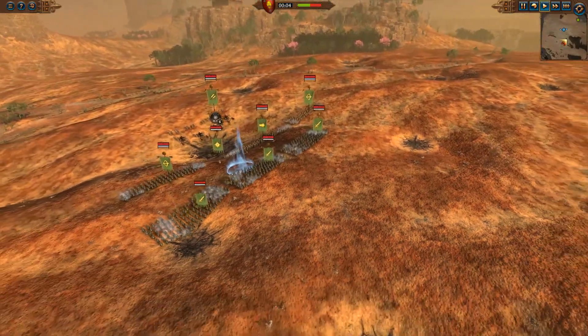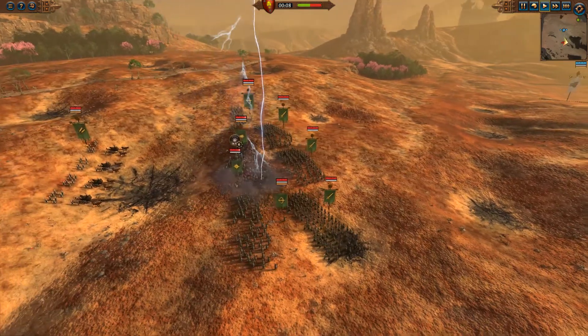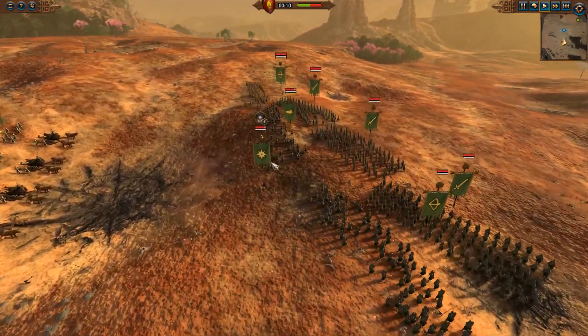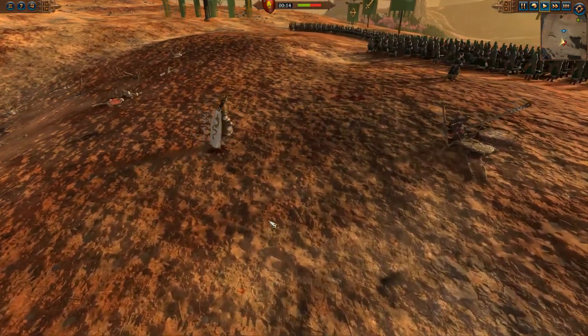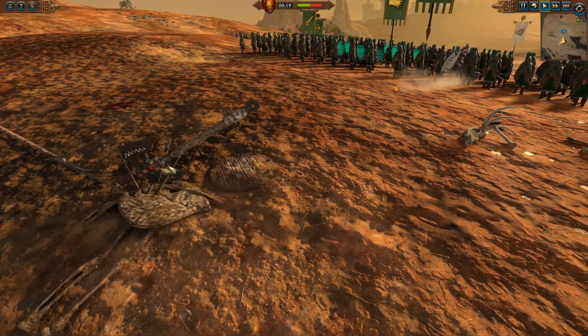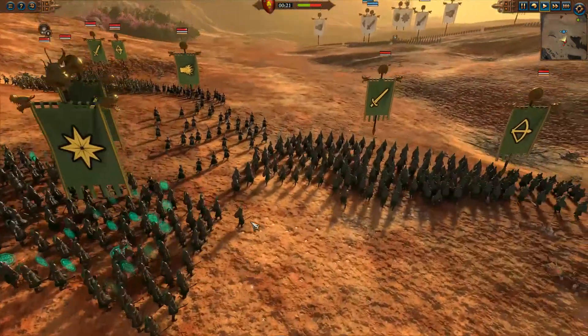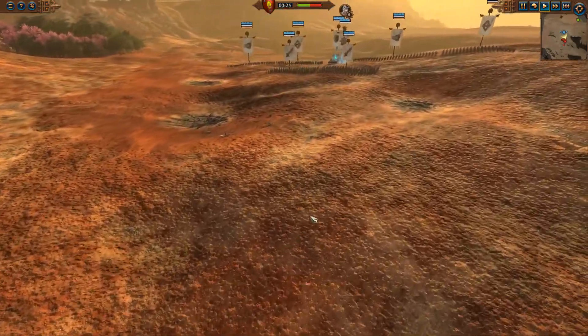Both armies now rapidly move to engage. Spell cast there — lightning bolts actually struck Xiaoming! An impressive start. He got knocked over there for a second. We can also see what looks like some kind of orc axe decoration on the ground as the two armies sidle up to one another.